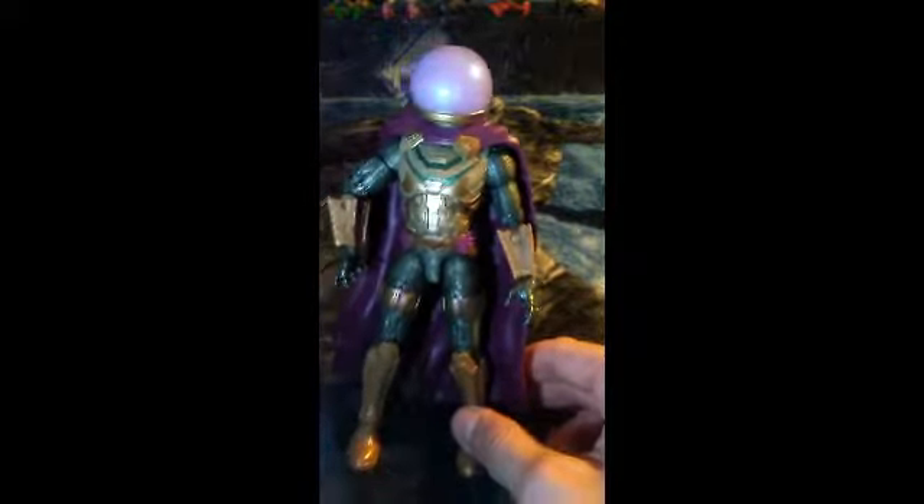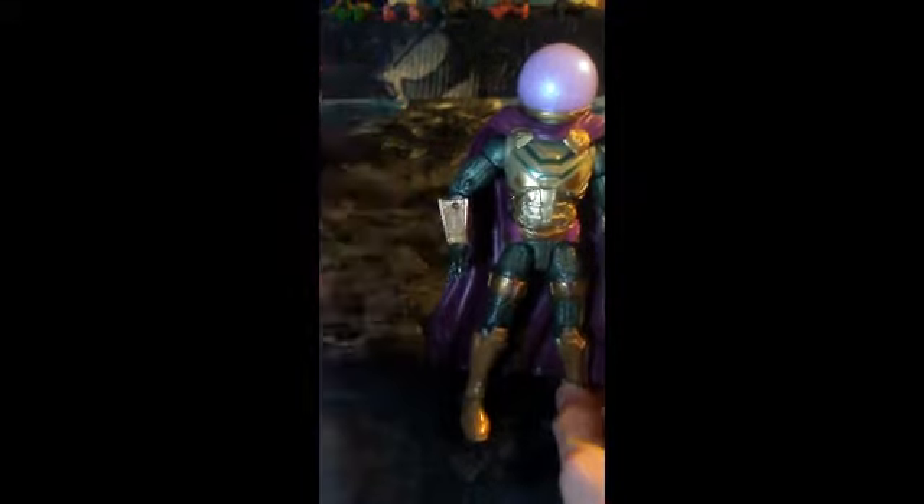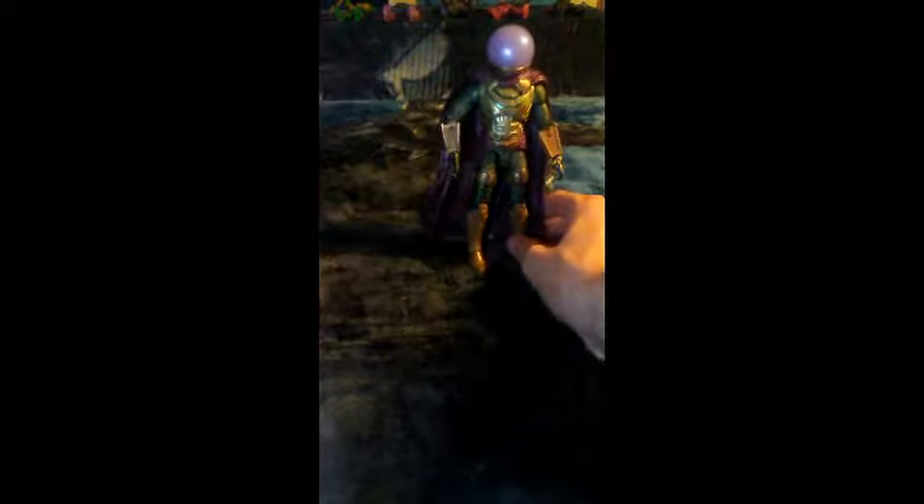Now let's get some comparisons in. This is the basic Spider-Man figure from Spider-Man Homecoming, and then another basic figure from Far From Home — Molten Man — which is shorter because those are the $10 figures. Then we have Vulture, which is in the same line as Mysterio — they're both $20. Vulture is a little bit taller, and that's pretty much my only complaint about this Mysterio figure: he's a little short. Vulture kind of towers over him, but not too much.